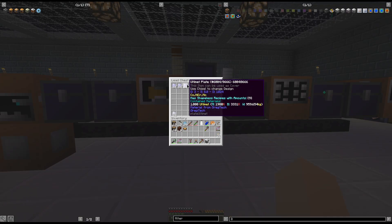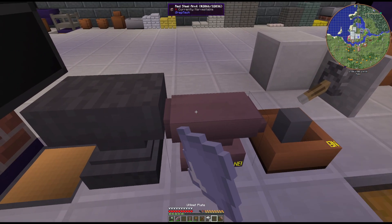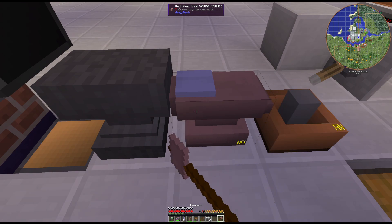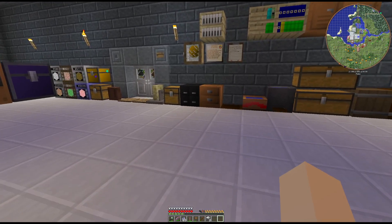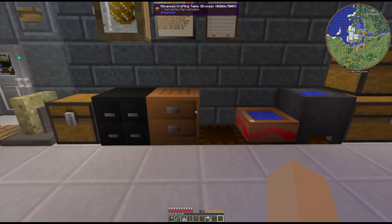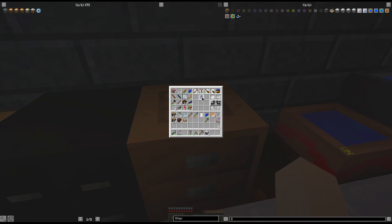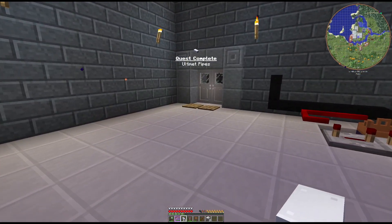We also have a bunch of our ultimate pipes here. I'm going to go ahead and hammer up a few of these, because I don't have the fuel to do the curving machine — I'll just do them this way. Trying to run these things through the plate bender is running me out of ethanol. Alright, so there's 21 of the ultimate pipes, so that'll take care of that quest as well.